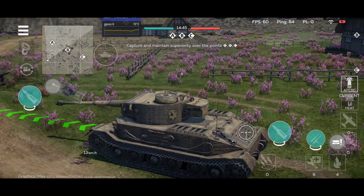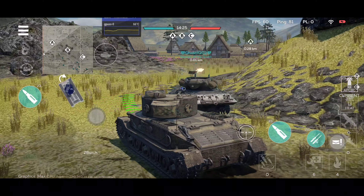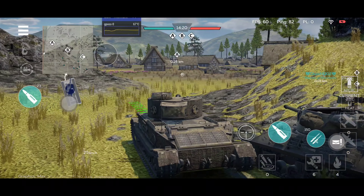My favorite thing about this vehicle is the speed — the reverse speed is really good. I think this is the Tiger with the best reverse speed. Again, it has two engines, so the agility and speed aren't surprising. If it had more gears, I'm fairly sure this could easily hit over 60 km/h, because two engines give a lot of horsepower.